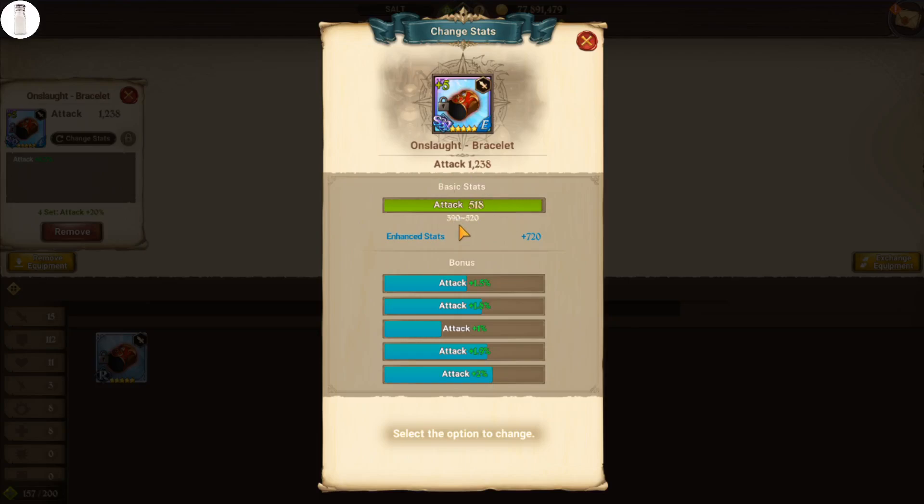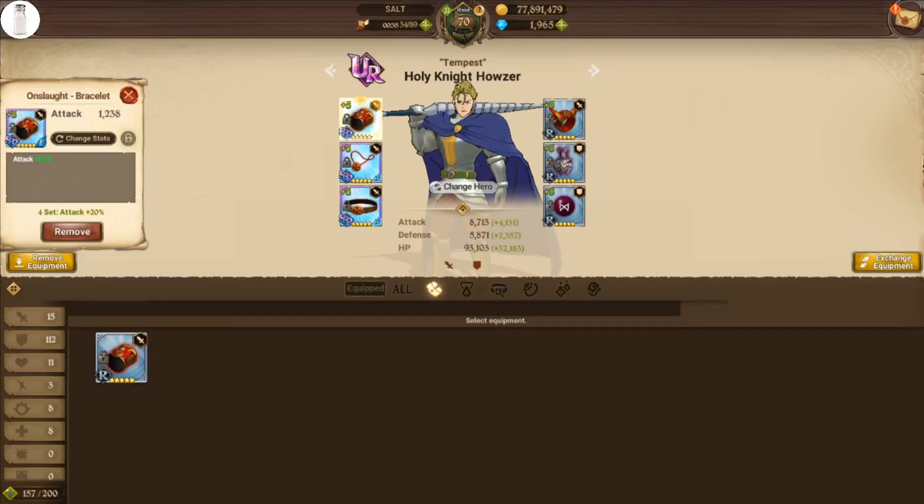If you have a really bad roll, like 390, it doesn't get worse as you enhance and awaken the gear. It's just going to be short that amount of attack. So if I had 500 attack out of a range of 390 through 520, I'm short 20 attack. That means that this bracelet is always going to be short 20 attack, even when we get it to the absolute maximum level. So it's not going to multiply to being short even more than that.